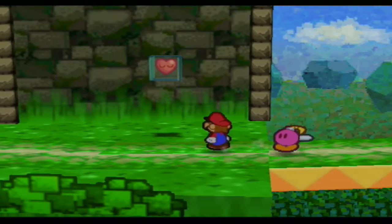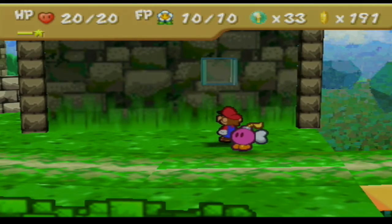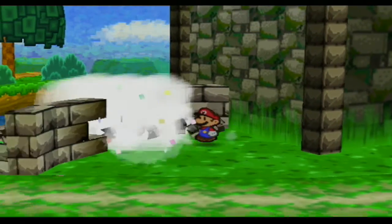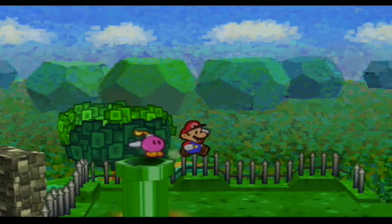Welcome back to more Paper Mario, everyone. So last time we defeated the boss of Chapter 1, the Koopa Brothers. Let's begin by actually going through this crack. I would have gone all the way back, but there's actually a bit more to show. Unfortunately, I can't just cut all the way back to Toad Town — there are more things to do on the way back.